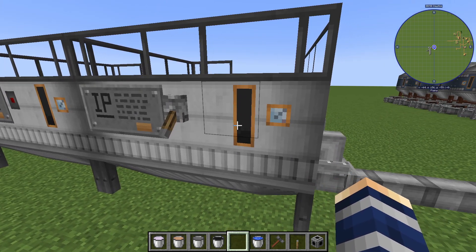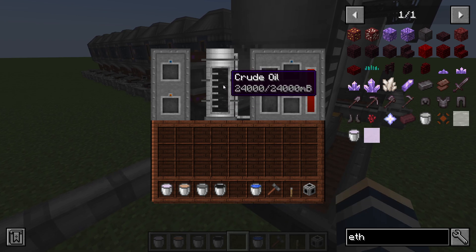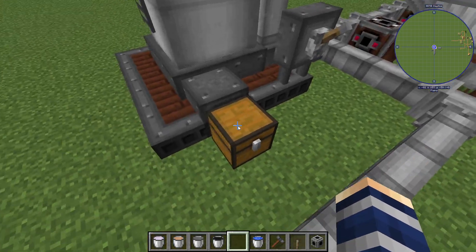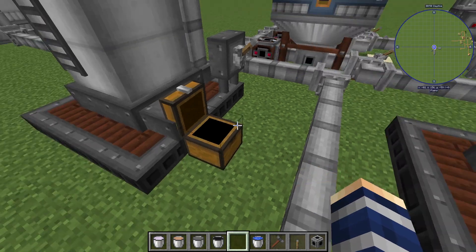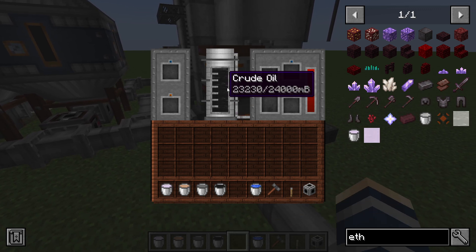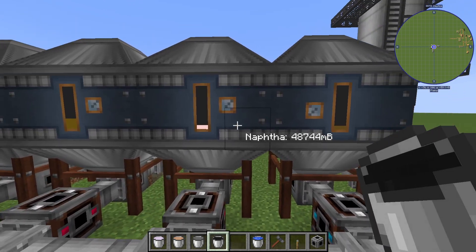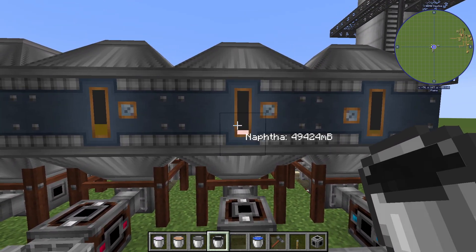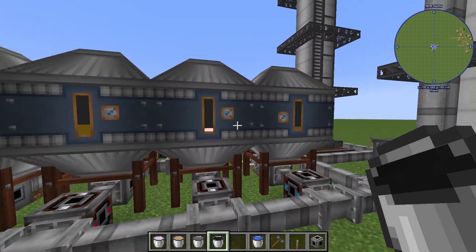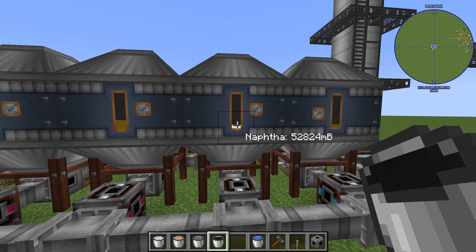All we want to do is send our crude oil out of this tank into our distillation tower. We're going to turn this thing on — one of its side effects is bitumen, so when you're processing crude oil you get that. Our crude oil is being processed down into kerosene, naphtha (which is important for this process), sulfurized diesel, and lubricant. Those are the four things that come out of the crude oil.